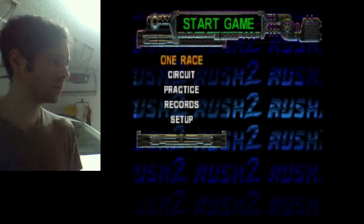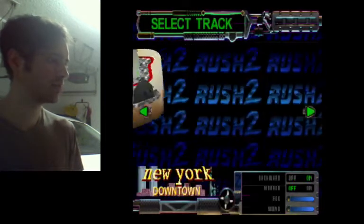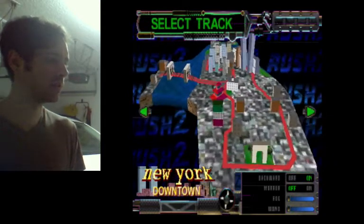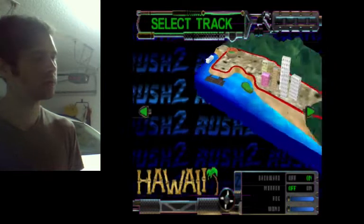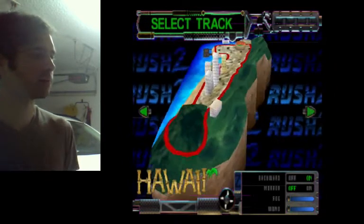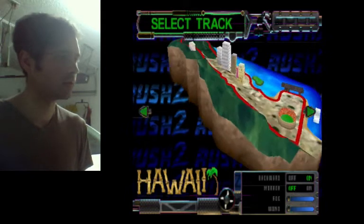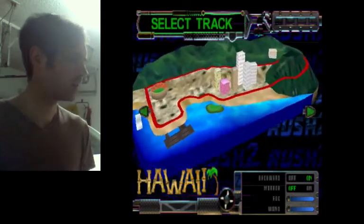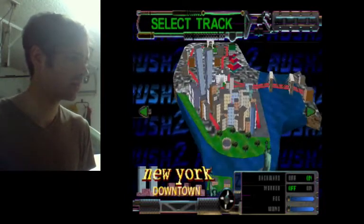Maybe just do one race for real. I could do Las Vegas, New York downtown — I think I'll do New York downtown. I also have New York uptown. I don't know if that's supposed to be Maui — oh, that's supposed to be Honolulu. Because Honolulu, or Waikiki Beach, has that there — that volcano.